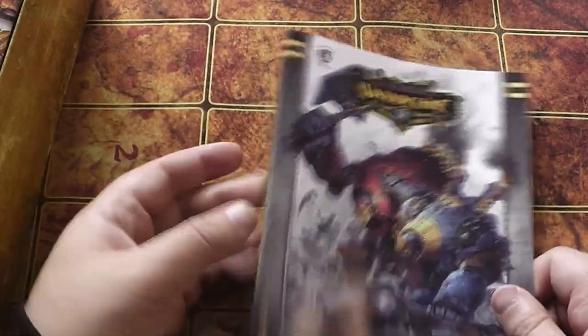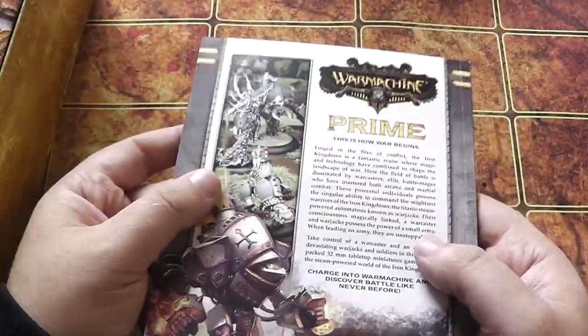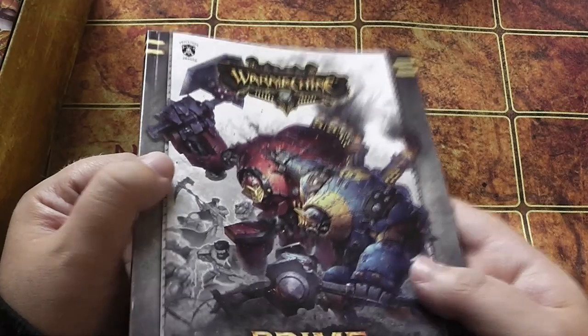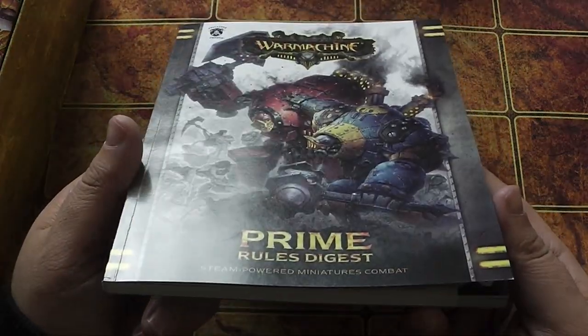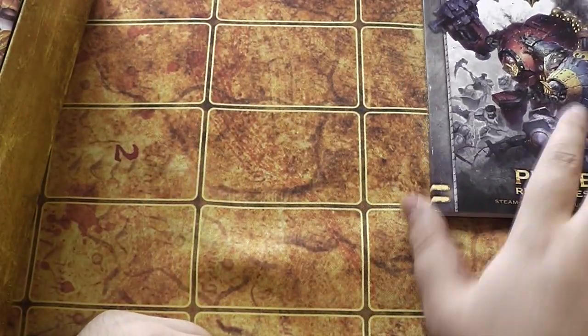I haven't had a read of it yet obviously, but apparently it has been streamlined, and to get a nice little paperback full rulebook inside the starter box with just a little army is fantastic. I would love it if 40k Start Collecting boxes came with a copy of the miniature rulebook like that, and given the fact this is a 25 quid kit, I don't see why they couldn't do that.